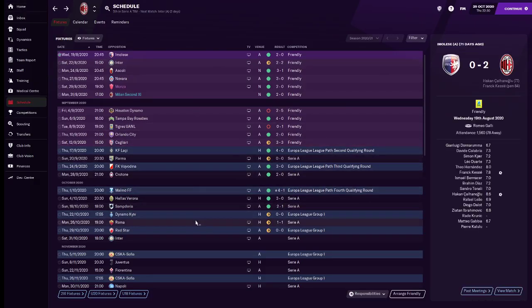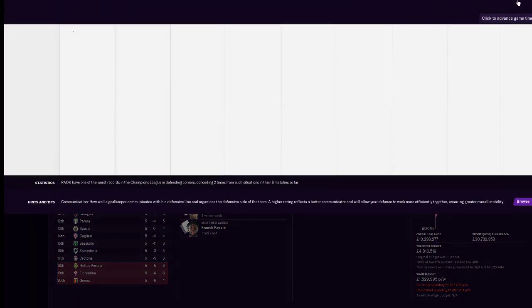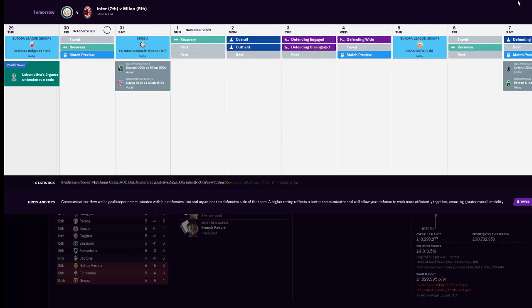We're still unbeaten in the whole season - not lost in the Europa League either. We've had four draws and six wins. We're currently sitting fifth, which the board are happy about. But in two days we do have one of the biggest games of the season, against our local rivals in the same stadium. We only have one rest day, which is not great, but we have to deal with it.